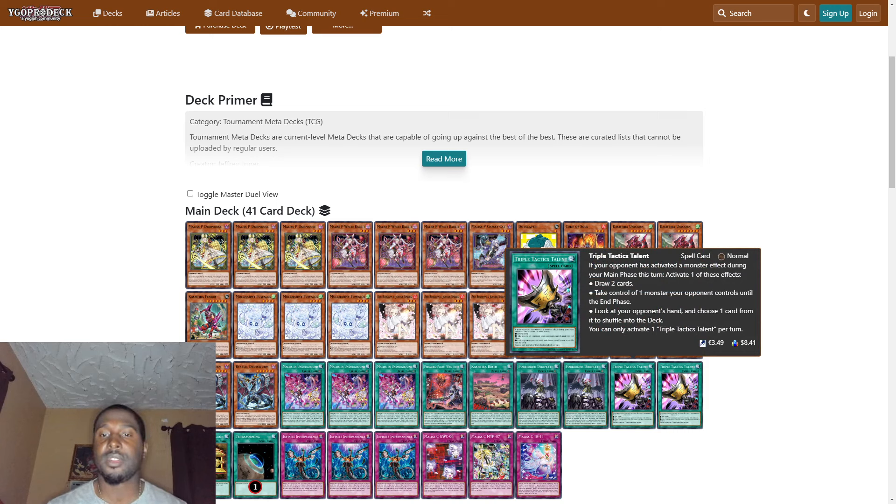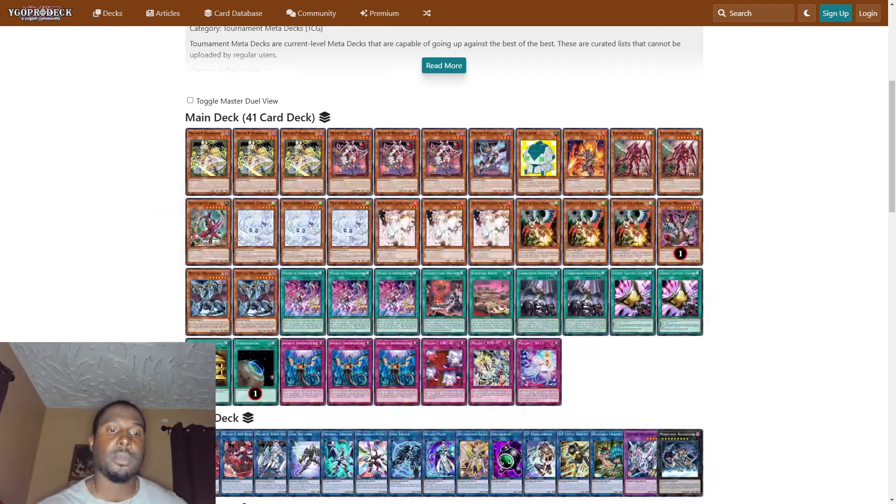We play two Triple Tactics Talents — basically three banned cards all in one. If your opponent has activated a monster effect during your main phase this turn, activate one of these effects: draw two cards; take control of one monster your opponent controls until the end phase; or look at your opponent's hand and choose one card to shuffle into the deck. You can only activate one Triple Tactics Talents per turn.